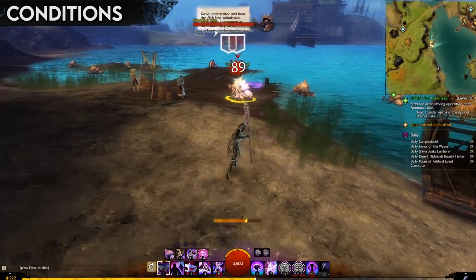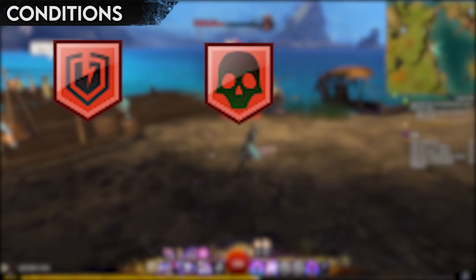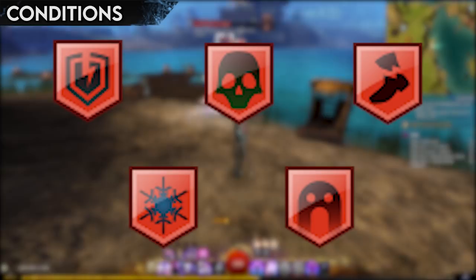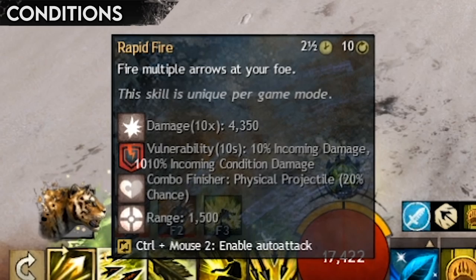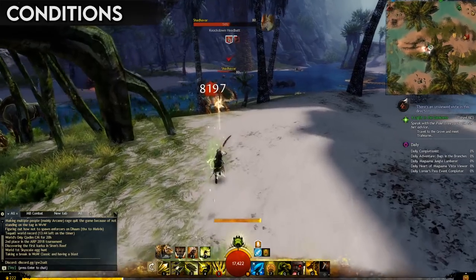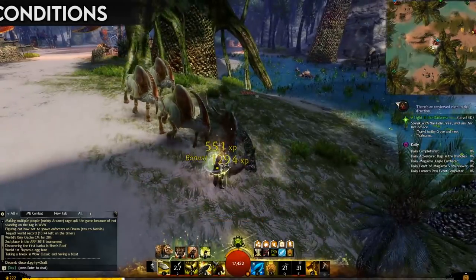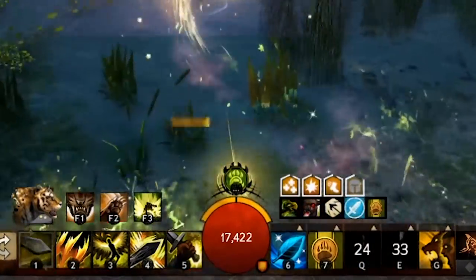Conditions also have other uses outside of damage. They can have debilitating effects on foes, such as increasing incoming damage, reducing healing, reducing movement speed, and even inducing the urge to run away in terror. Because of that, even if you choose a direct damage strategy, you'll probably end up using some conditions in your arsenal anyway, because of the truly disgusting effects they can have on your opponents, giving them a much harder time at surviving your onslaught. The positive counterpart to conditions are boons.